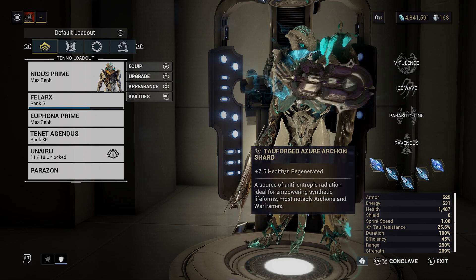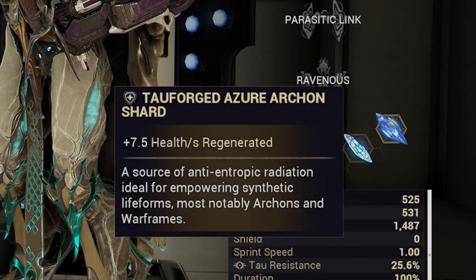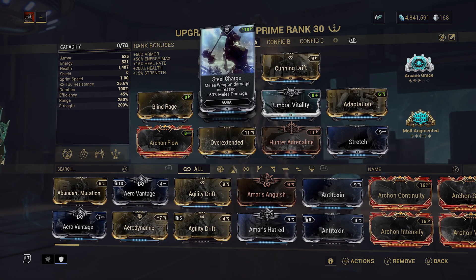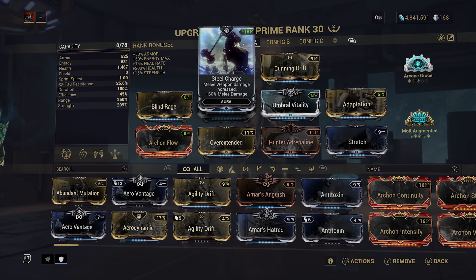We're going to be using five shards on top of Archon Flow as well - five health regeneration shards, two tau forged at 7.5 each, and the rest are plus fives. We'll go with Steel Charge for the aura because melee is amazing and it gives you the most ability capacity, plus nine, and when you equip it you get plus 18.